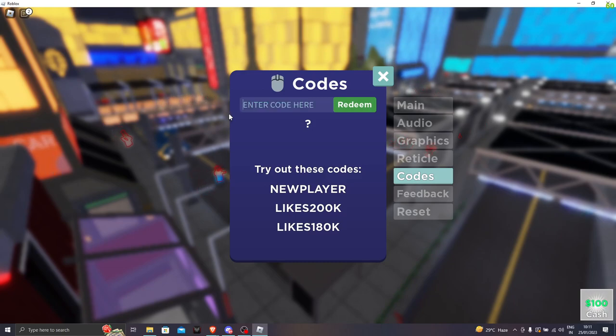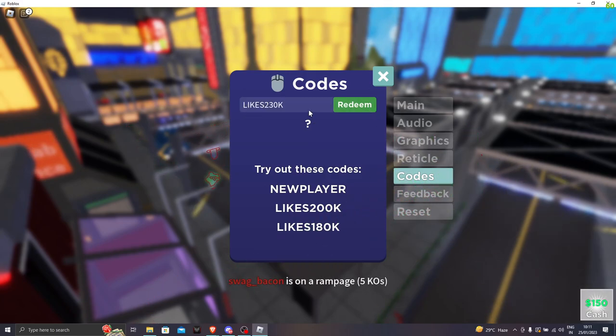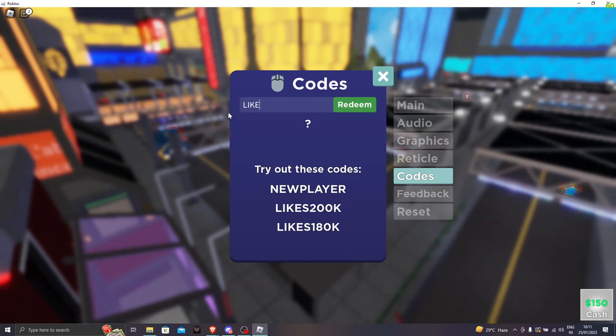The next code is likes230k. Click on redeem — boom, we got another 150 coins. The next code is likes200k — let's go and click on redeem. We got 150.